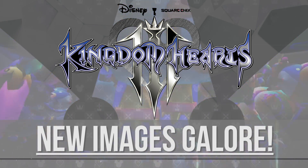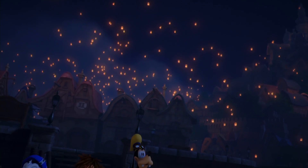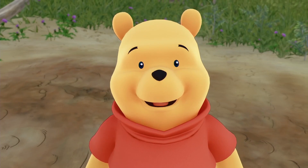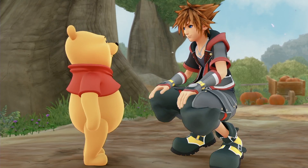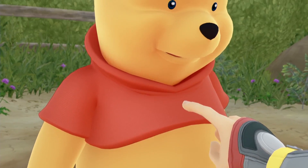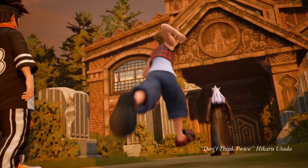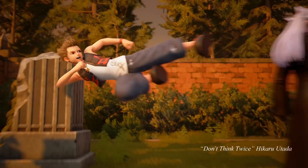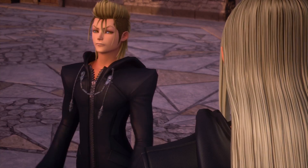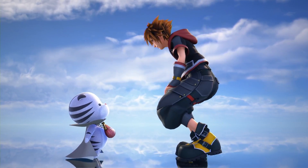Today we have something pretty crazy to talk about, as Square Enix tonight, out of literally nowhere, decided once again to drop a whole load of brand new images for Kingdom Hearts 3 — consisting of some brand new 100 Acre Wood images, some brand new Tangled images, as well as a couple of new images for Maleficent and Pete, and some brand new screenshots of the 100 Acre Wood Keyblade transformations, known as the Honey Blasters as well as the Honey Launcher.